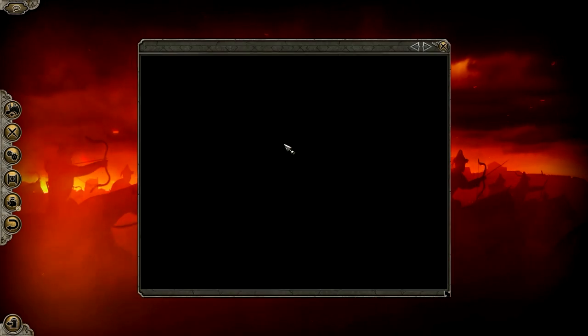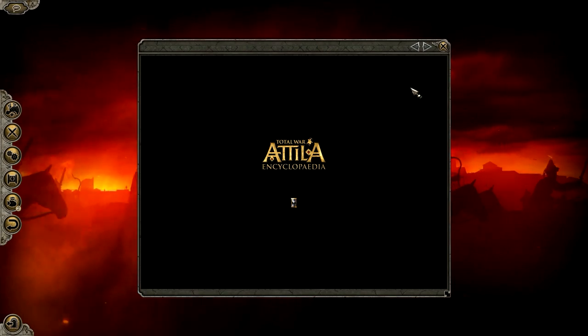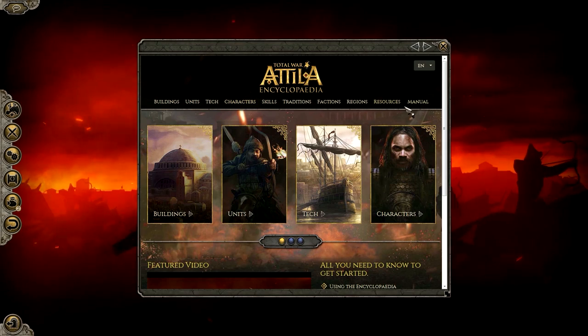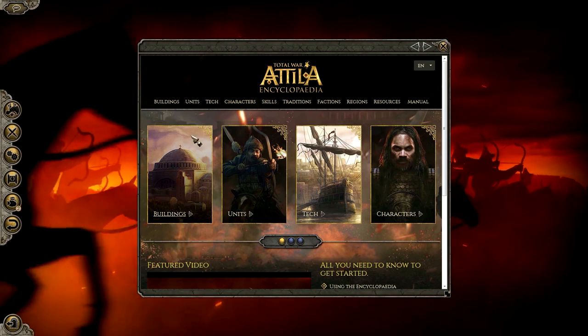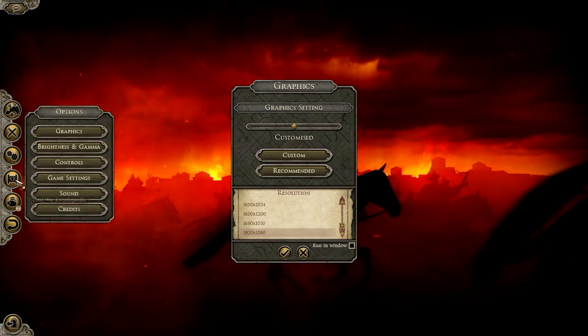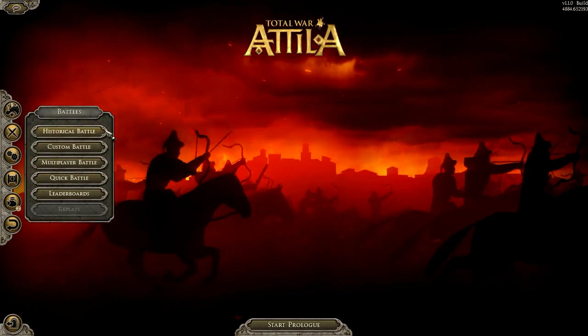Under the Encyclopedia, we'll take a quick look at that. It's basically a manual, and it will tell you all the tech, the units, the characters, and all that kind of stuff. So you can browse through it right in the game, which is kind of nice. We won't get into DLC and all that kind of stuff. So let's go ahead and get a grand campaign fired up.